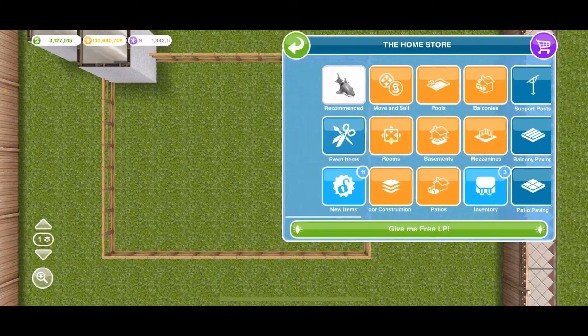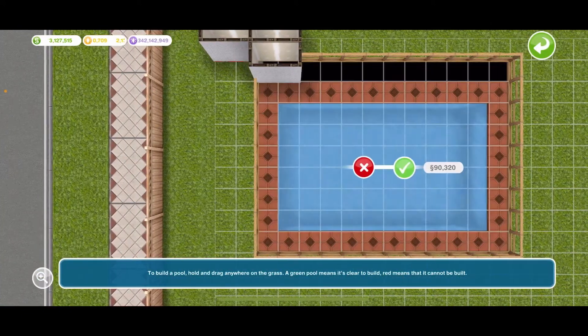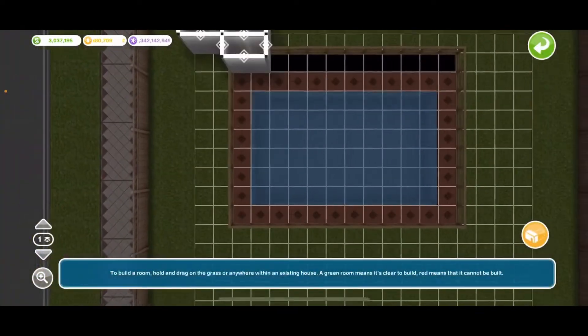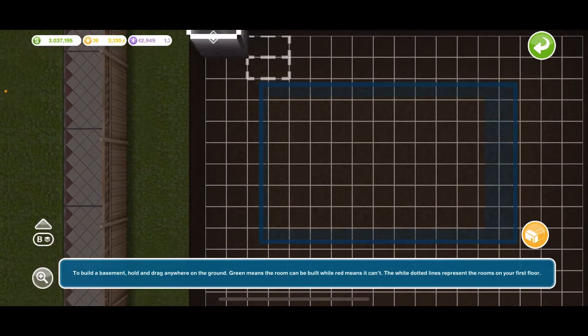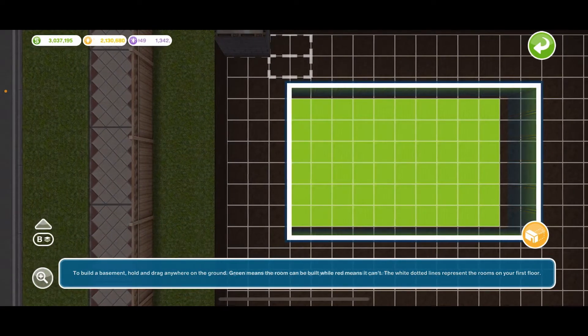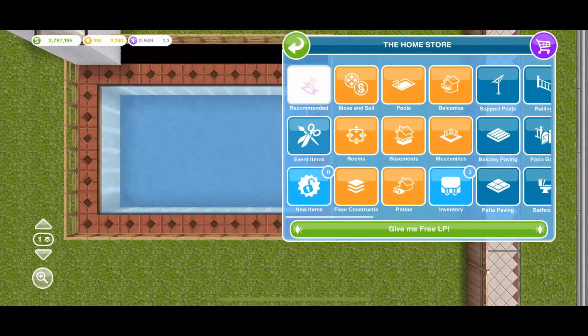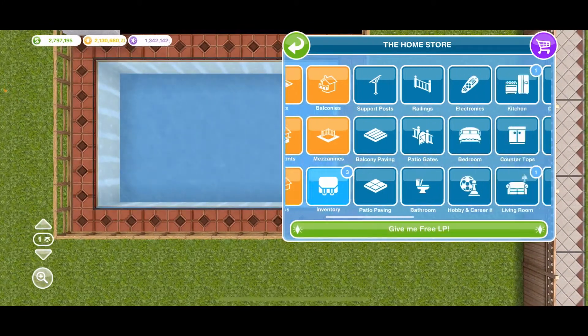Then go to Pools and build the desired space that you want, like that. After that, go to the Basement and build in there like so. You can actually see the basement inside the pool area.